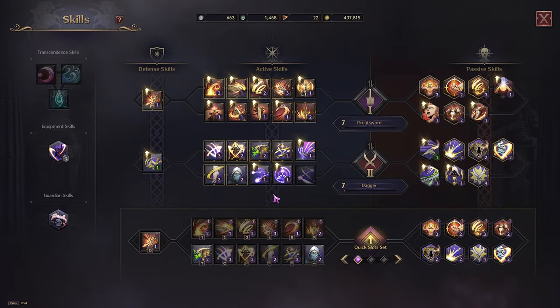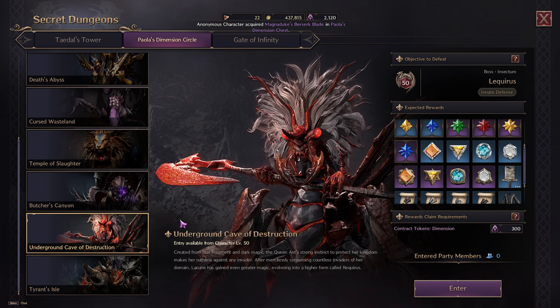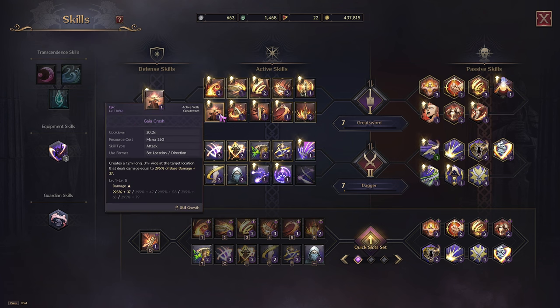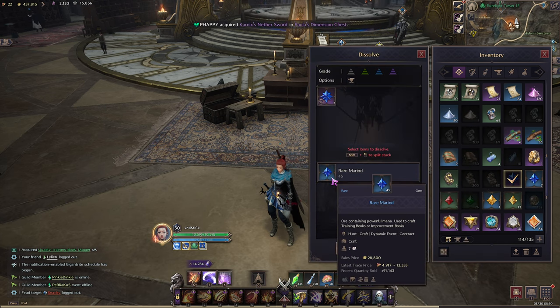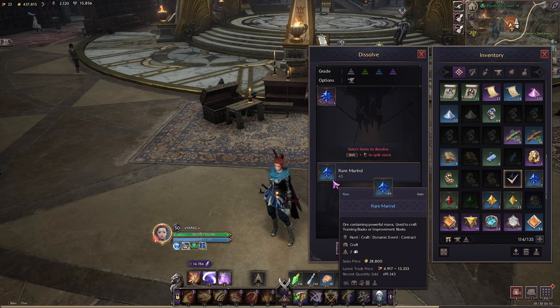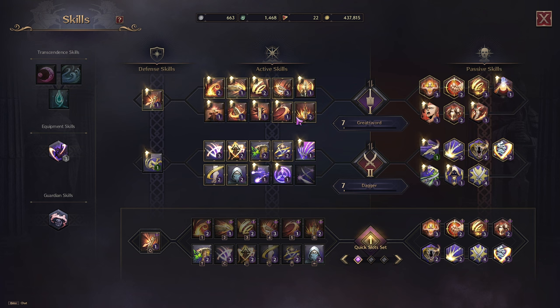Once you're 50, you'll want to do your dungeons because the dungeons do drop the Purple Merrants. Every time you do your dungeons there's a chance you could get a Purple Merrant — it's your choice if you want to sell it on the market or use it to get your skills to purple. When your skills are blue you use Blue Merrants to level them, but if you have Purple Merrants and hit dissolve, they're going to give you Blue Merrants. Each Merrant will give you one skill book.